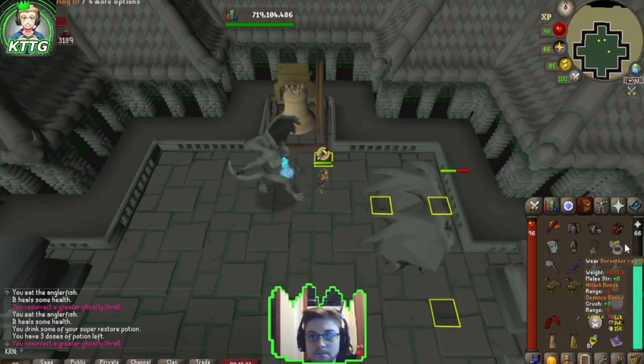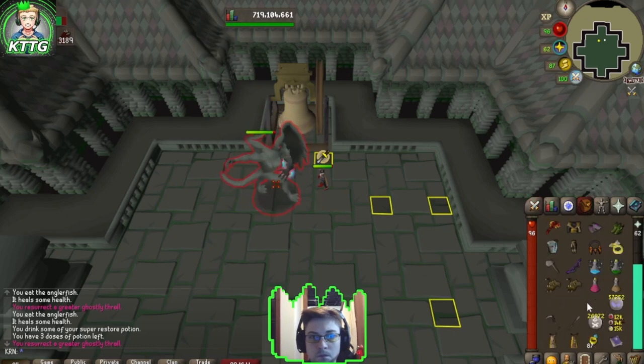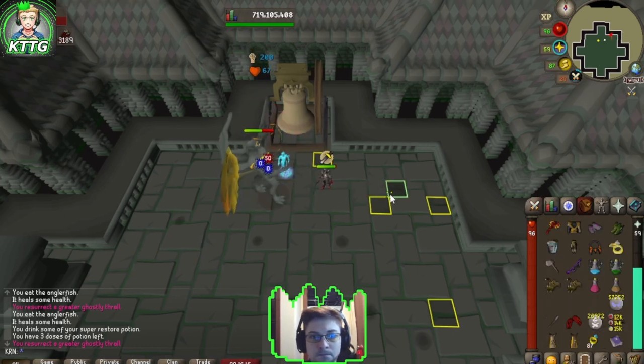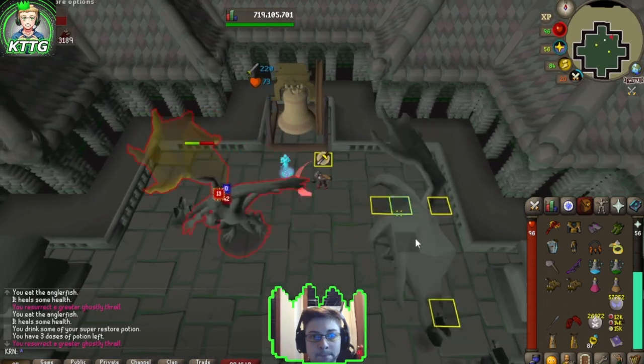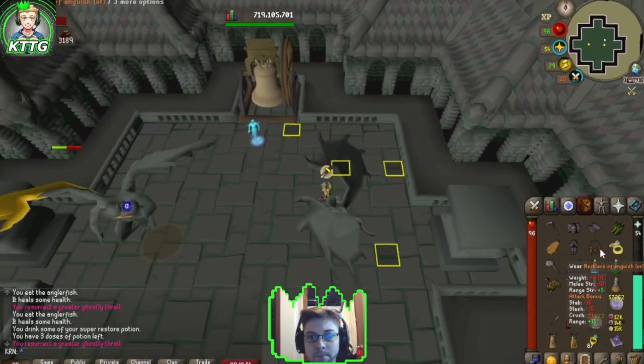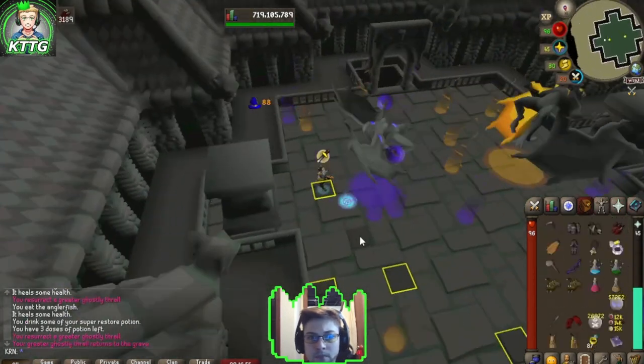It's important to try to get a Scythe hit right here before you use both of your specs, starting with Claws and then finishing with Chally. You can recast Summon Greater Thrall and Death Charge right here.